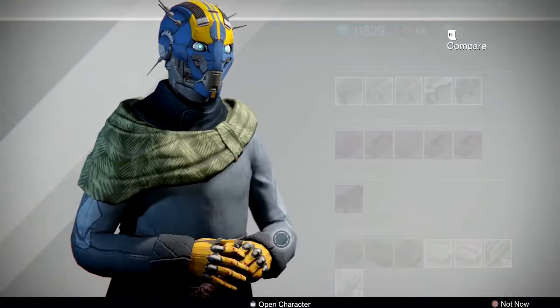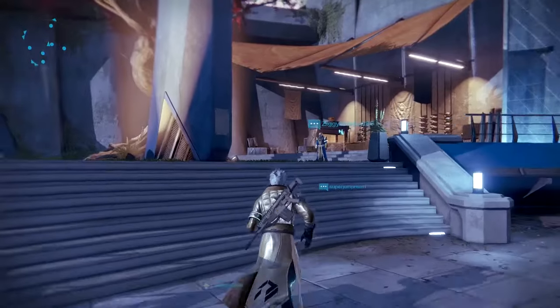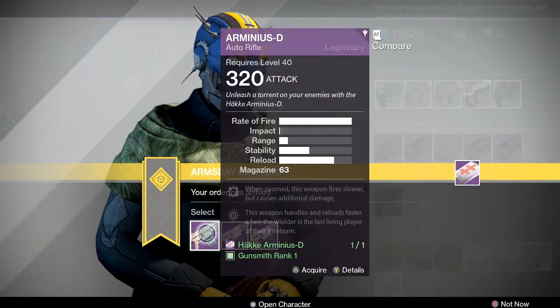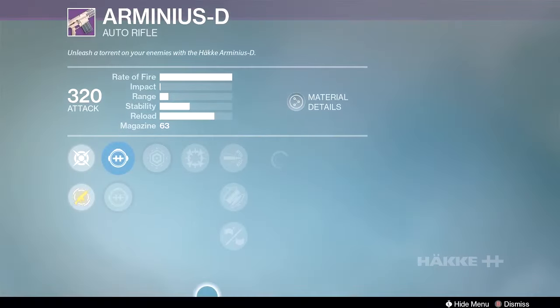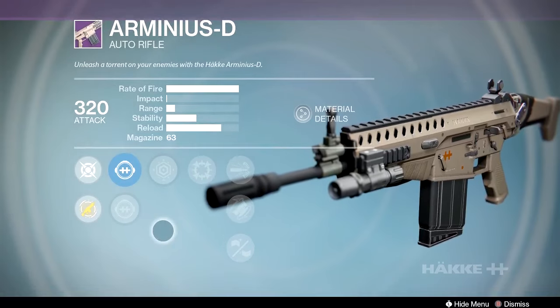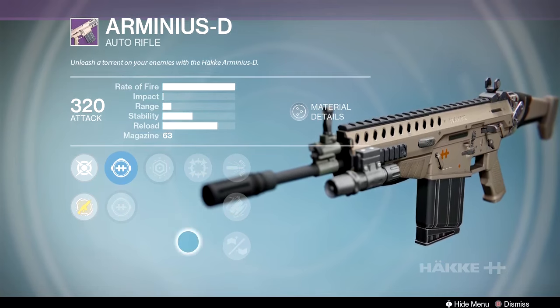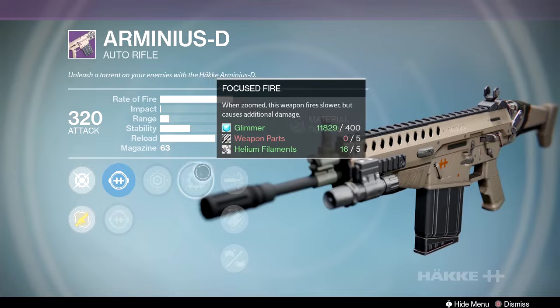Moving over to the Warlock, let's look at three more guns. First up, the Häkke Arminius-D auto rifle — one of my favorite fun guns in the game. I want a new one with counterbalance. I already have a focus fire version with crowd control and rifle barrel that's amazing in PvE. One roll here has focus fire, last resort, high caliber rounds, fitted stock, and small bore.